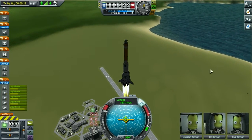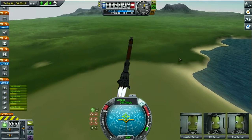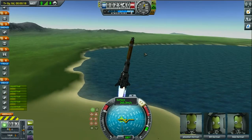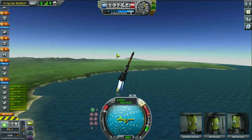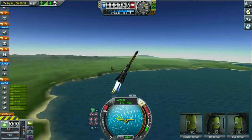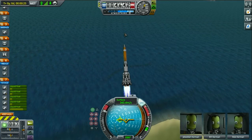We've got Jebediah, Bill, and Bob here — all of them are going to make their way to Minmus. They are daring astronauts. I'm going to try a different approach — normally I tip north, that way where my mouse is pointing, but I'm tipping this way this time. I don't know, it's just something I usually do, so let's try tipping this way.